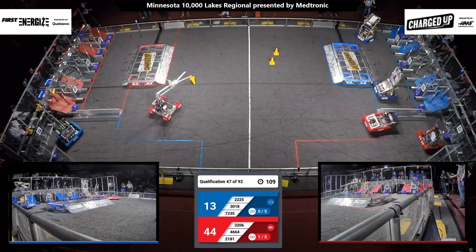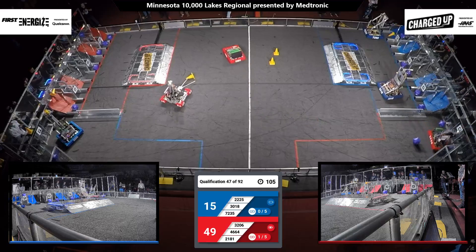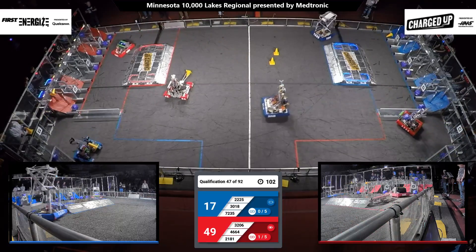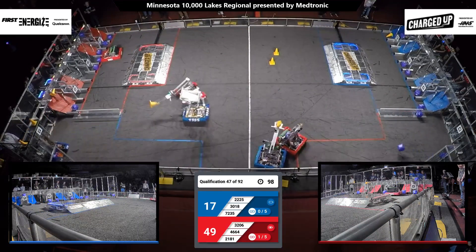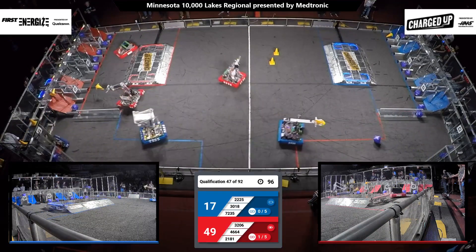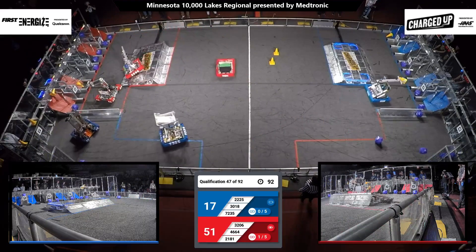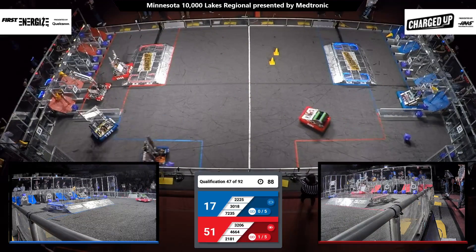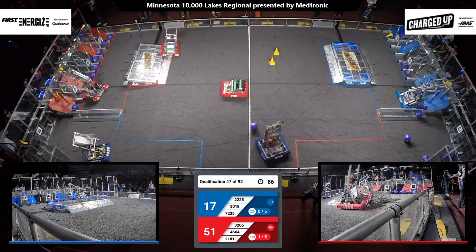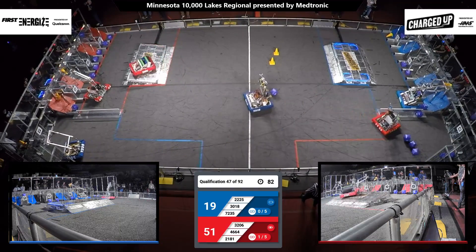The alliance robots making their way over to their grid. 72-35 — cone scored on their bottom row. That's two more points added to the blue alliance's score. Red alliance robot also scoring in that bottom row of their grid, this time a cone. Red alliance already has one link completed.